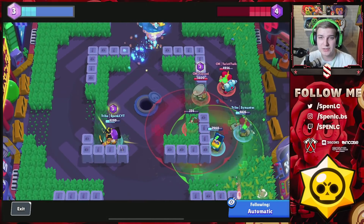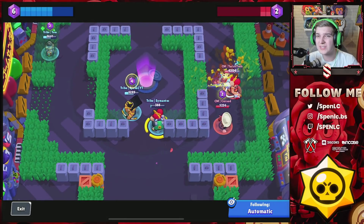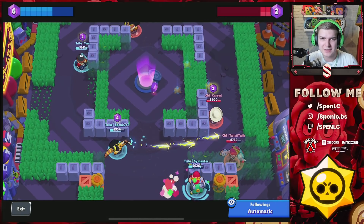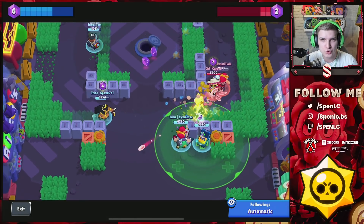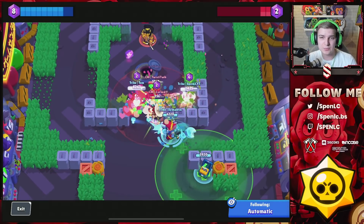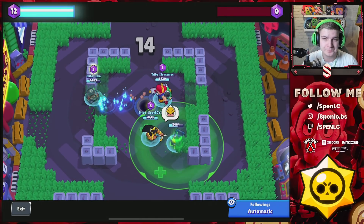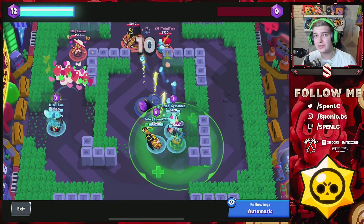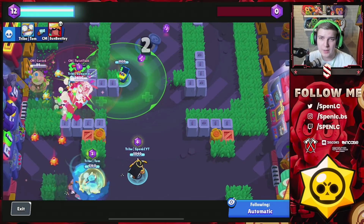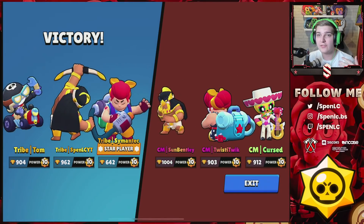Curse tries to heel but Bentley manages to get stunned — Bentley panics and uses his gadget and misses, so Tom recognizes he can kill the Bow. Tom's running Protective Pro mainly because there aren't many brawlers in the competitive meta with knockback ability to cancel Carl's super. Our Bow mines force Twisted and Curse all the way down one side. They walk into a pinch — I've got my mines and instantly explode them. That was probably their biggest mistake, not going back to spawn. We win that one again.